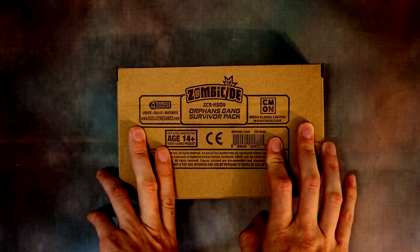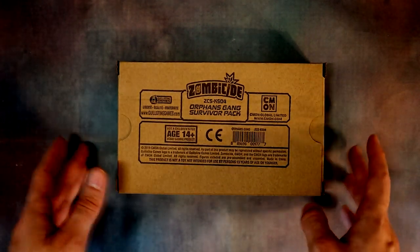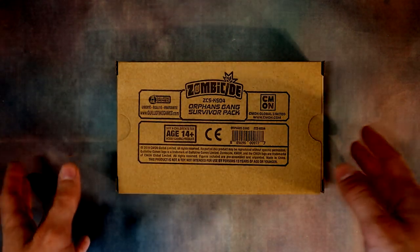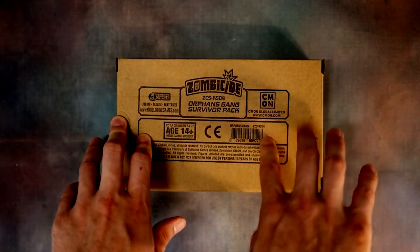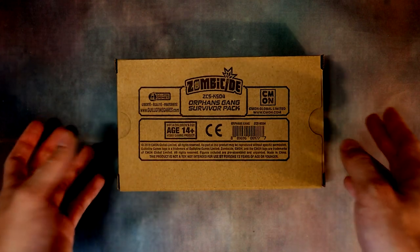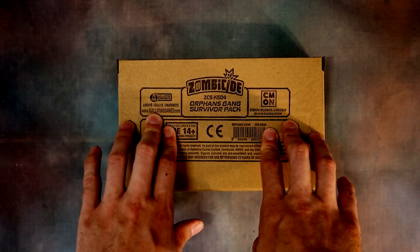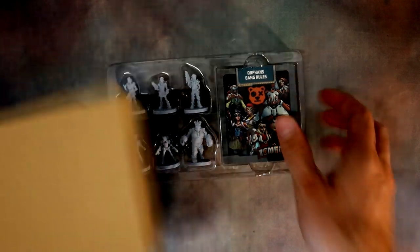Here we have the Orphans Gang Survivor Pack — this is pretty unique. Other than the Stranger Things cast in Green Horde, there haven't been many kids or teenagers in Zombicide. It makes sense given horror films where nothing bad usually happens to kids — with the exception of Walking Dead. But in Zombicide, they're not that safe — I've lost loads of survivors playing this game. When I saw the Orphans Gang Pack, same as with Stranger Things, I love that 80s scene with kids in supernatural and horror films like Poltergeist and E.T. So the Orphans Gang Pack was a no-brainer for me as an optional extra.